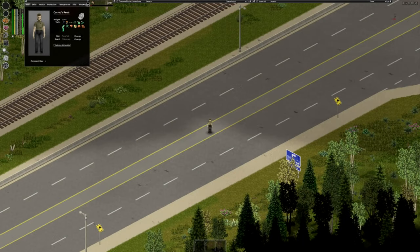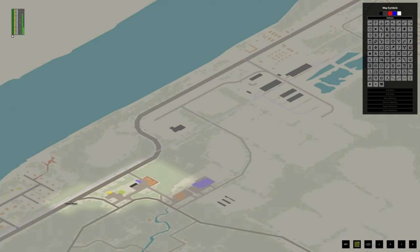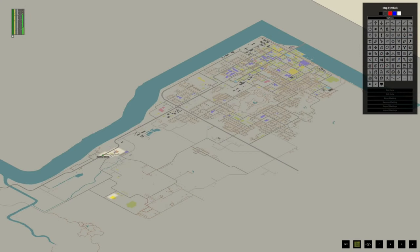Hello everyone, today I'm showing you what I believe is the best base location in Project Zomboid, thanks to the modded map edition called Breakpoint by Milo. This expansion repurposes a small cell before the Louisville checkpoint, making it a great main base location for being close to the action without having to deal with the urban hordes.